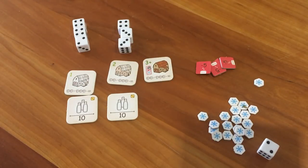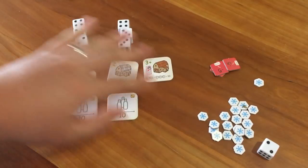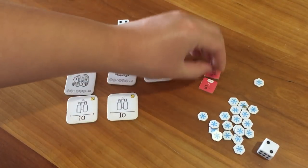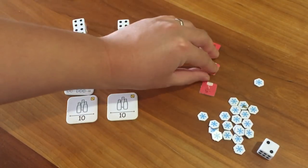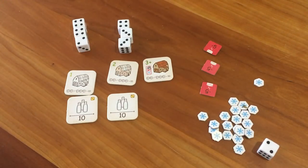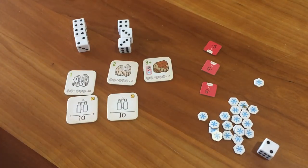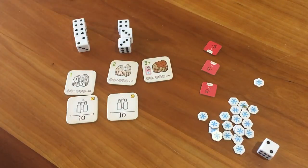Now if you ever roll the dice and you can't lock a set of ten, then you have failed to produce milk. What happens then is you take one of these back order tokens and you don't get to claim any milk tiles that turn. There's a different number of back order tokens depending on the number of players. And if the last one is ever taken, the player with the most tokens actually loses their milk tile with the highest value. After that, the back order tokens are returned to the pile.